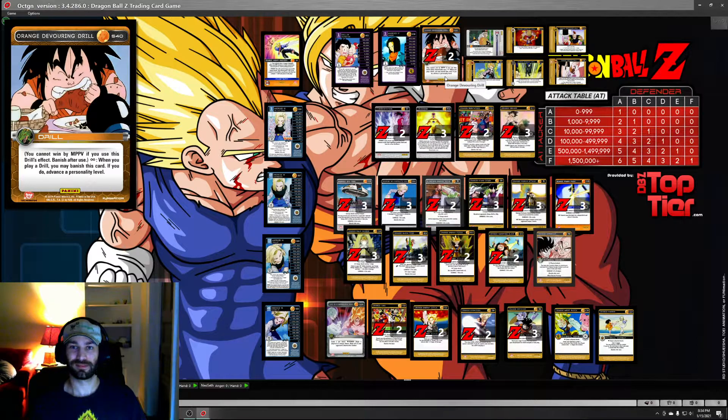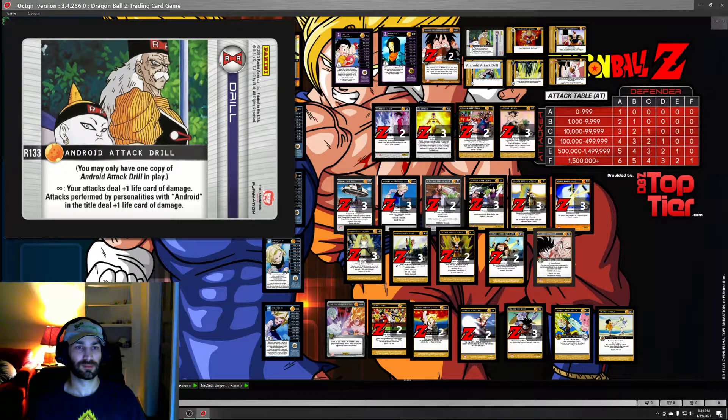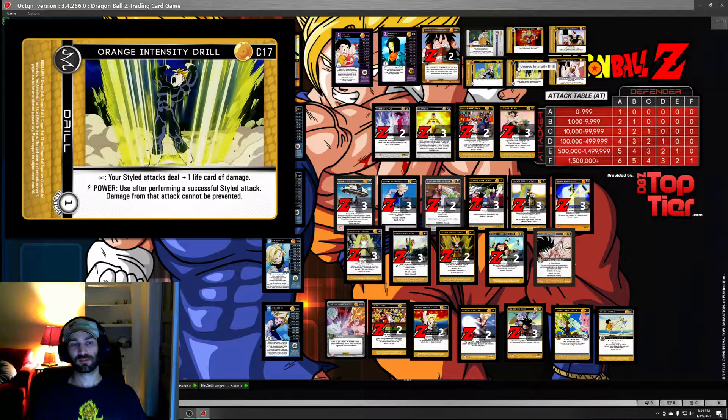The drills are where things get more interesting. Two Devouring Drill so we can climb levels as quickly as possible. Anytime you draw Memory outside of combat, you're going to search Devouring Drill every time because you just want a level - we want to get to four. Two is enough. And of course you run Android Attack Drill - got to have it.